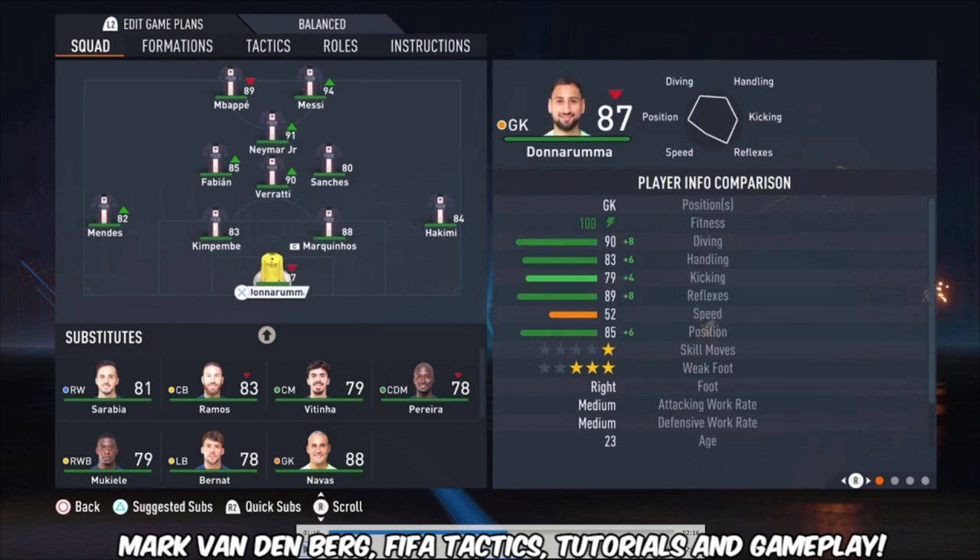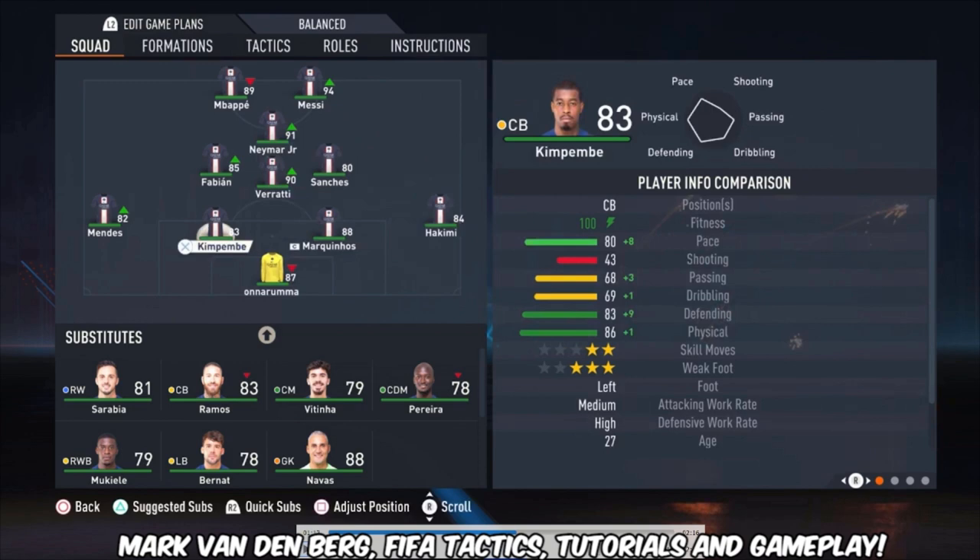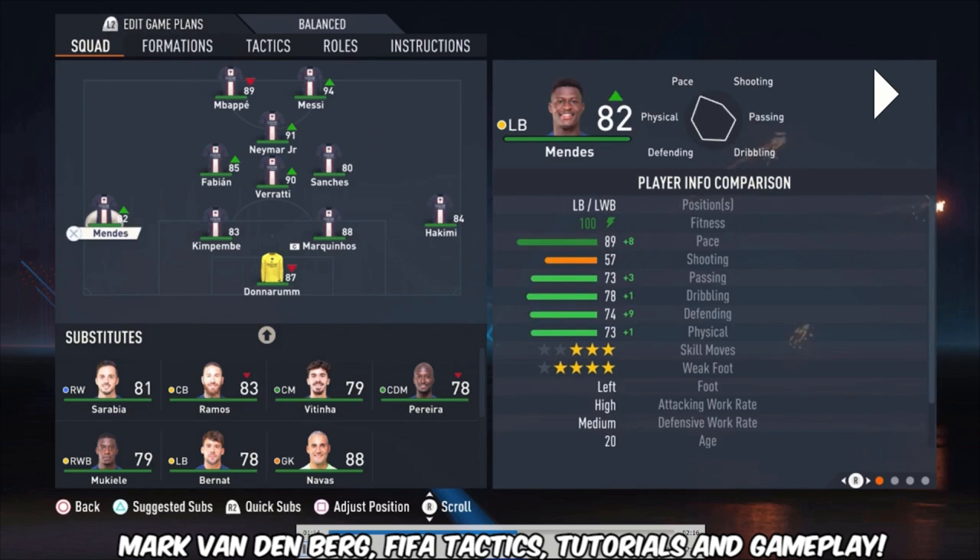The right defender is Hakimi. I'm using Marquinhos and Kimpembe as the center backs. I'm not using Ramos because he's too slow — his defensive stats are good, but Kimpembe and Marquinhos have more pace, so that's why I'm using them. I'm using Mendes as the left defender.